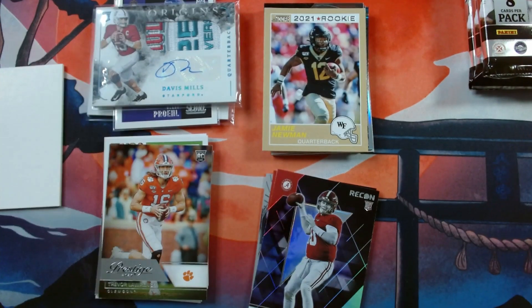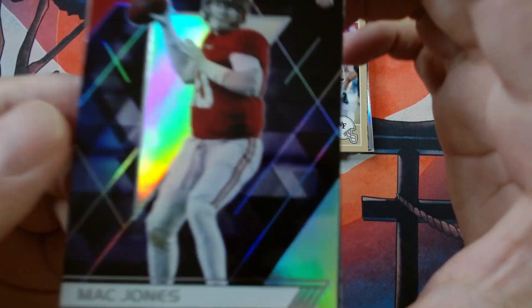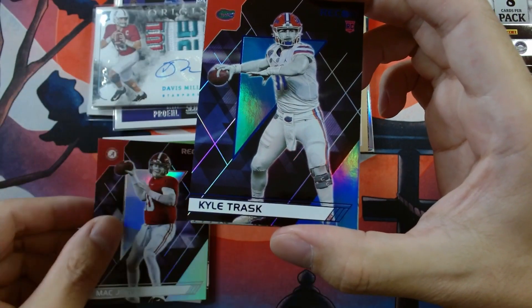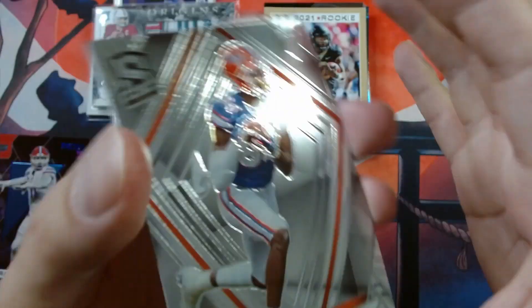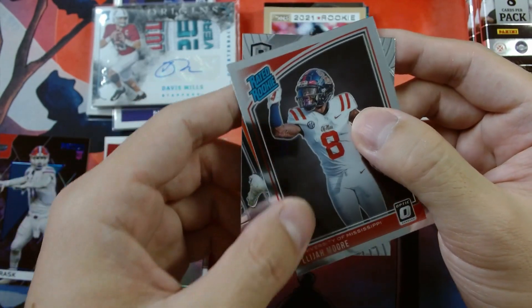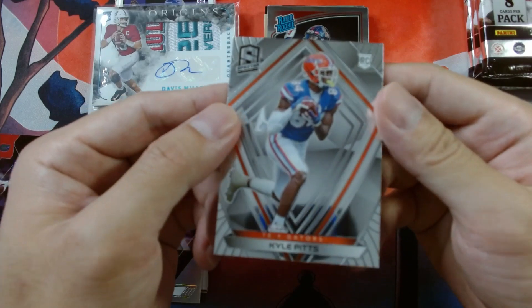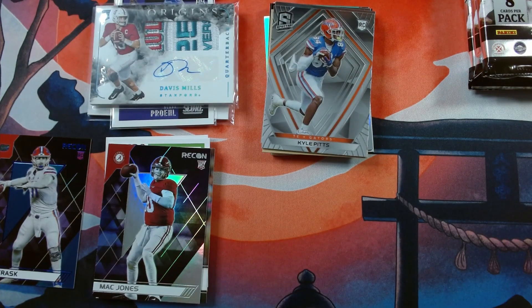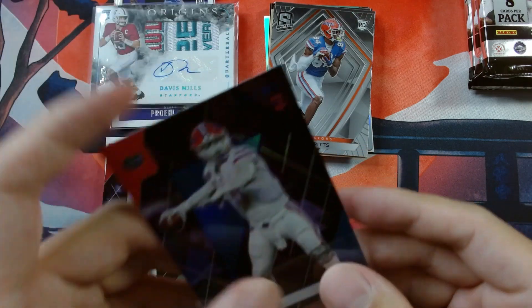So definitely a great box to get a one of one. We got Mac Jones Recon, and Kyle Trask — this definitely looks like a blue parallel. Looking at the back: yes, 76 out of 99, Recon Kyle Trask blue parallel. Very nice. Then we got Kyle Pitts Spectra and Elijah Moore for Optic. Going to go ahead and sleeve up Kyle Trask. Still very happy with this one of one — I really haven't heard of Davis Mills, but I'm definitely going to look him up now.